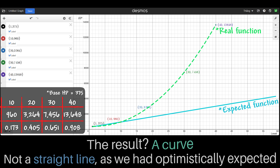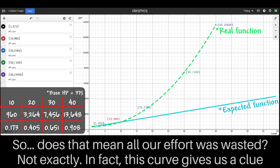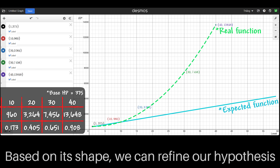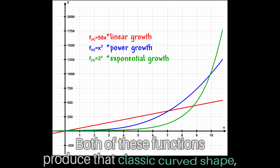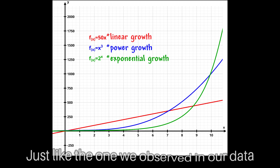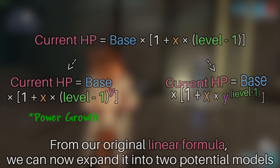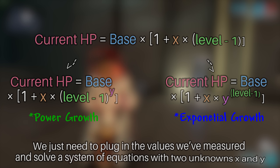This curve gives us a clue. Based on its shape, we can refine our hypothesis: enemy HP likely follows either an exponential growth model or a power growth model — both produce that classic curved shape we observed. From our original linear formula, we can expand it into two potential models. We just need to plug in the measured values and solve a system of equations with two unknowns, x and y.